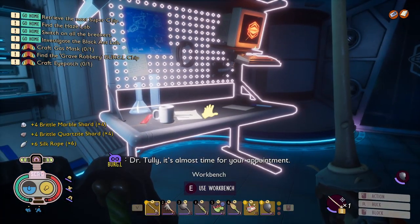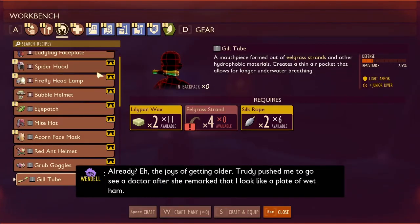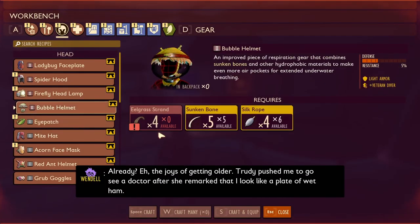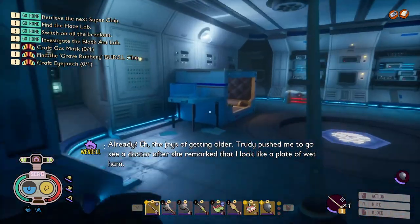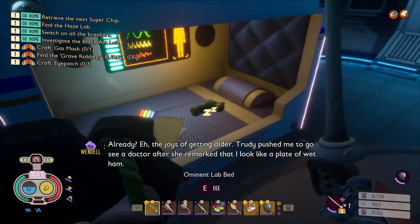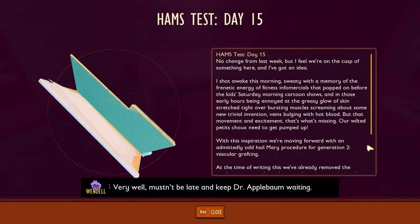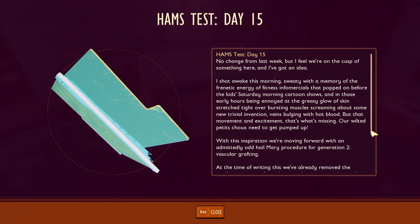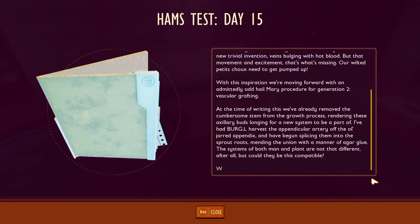'Dr. Dolly, it is almost time for your appointment.' 'Already? The joys of getting older. Trudy pushed me to go see a doctor after she remarked that I looked like a plate of wet ham. Very well, mustn't be late and keep Dr. Applebaum waiting.' What could go wrong, indeed? It is kind of funny how I'm just using some eelgrass.